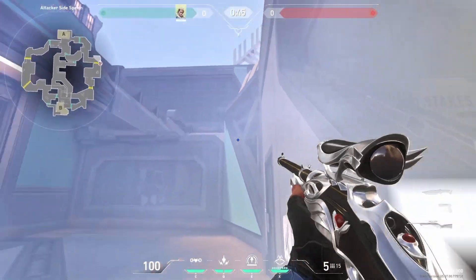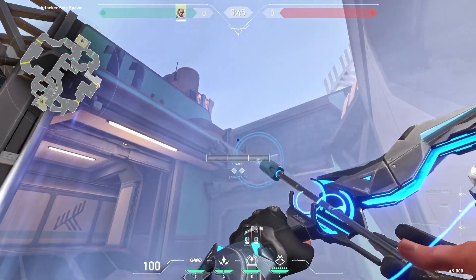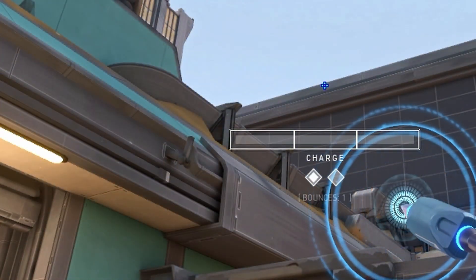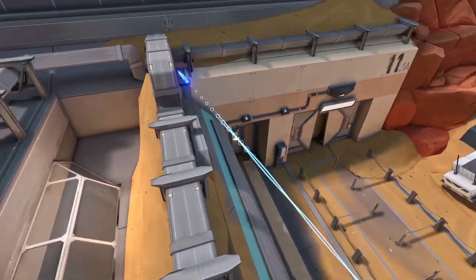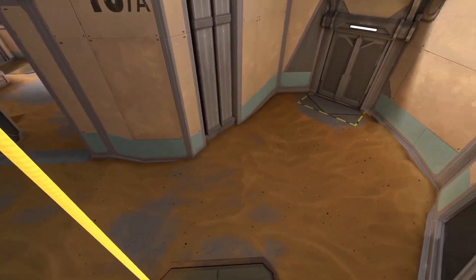Stuck yourself to the barrier, then find this spot and put your charge bar to it, and do two bars with one bounce while jumping. This is the best arrow for Sand.